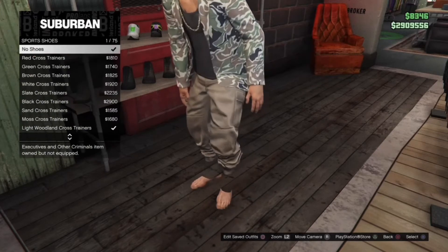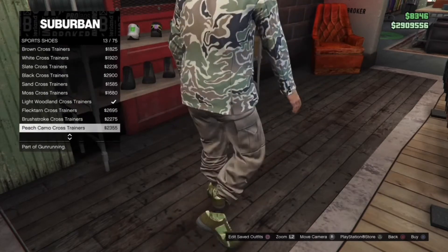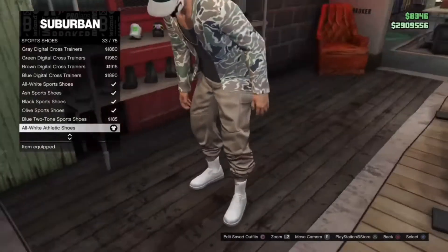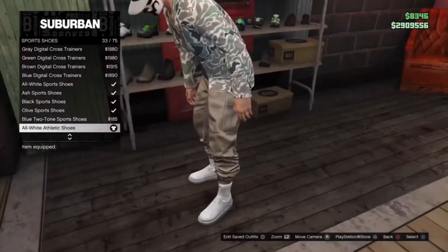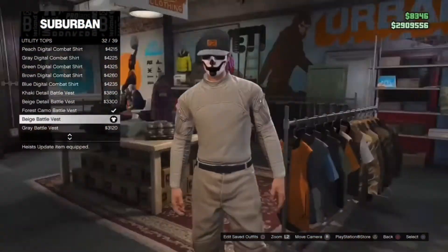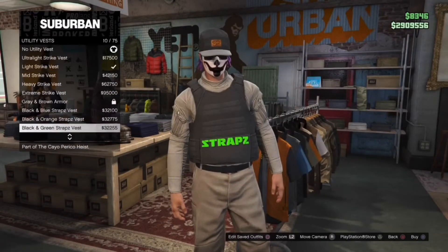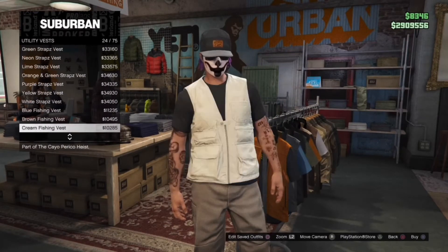Now go to the shoe section and equip all white athletic shoes. After that go to tops, utility tops, and equip the beige battle vest. Then go to utility vests and equip the salmon plate carrier.